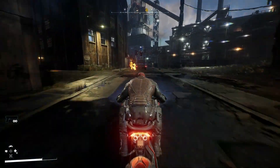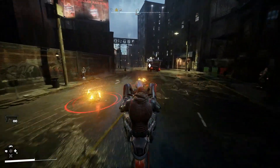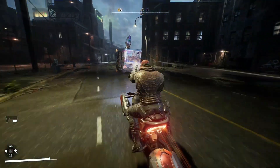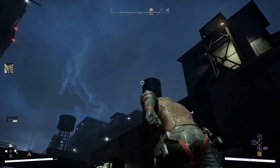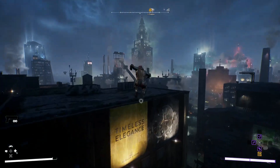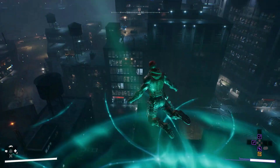We then have your more universal traversal methods, available to all heroes. The first one looks absolutely amazing — this is the bat cycle, available for all heroes, and we can get various different skins for it as well. Next up, it's not been confirmed this is universal but I'm pretty certain it will be: we have the grapple hook. You can see Red Hood using this here, very similar to the Batman games.